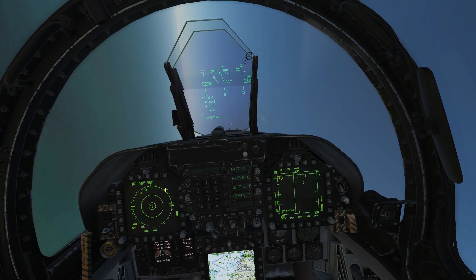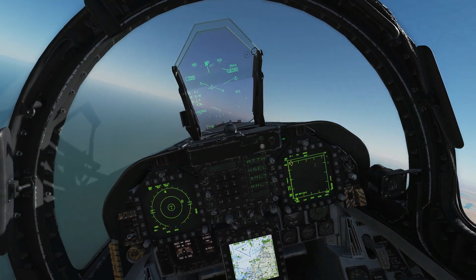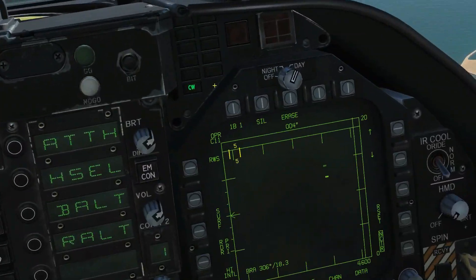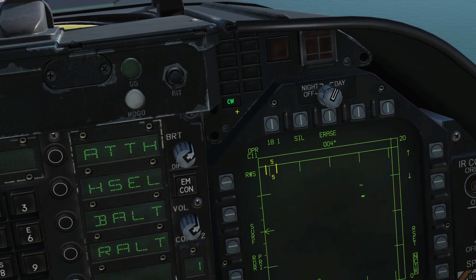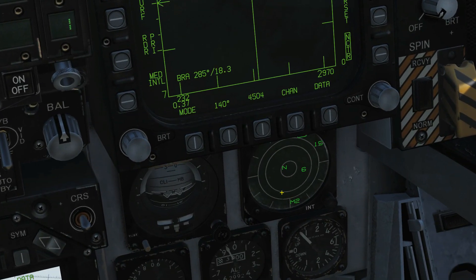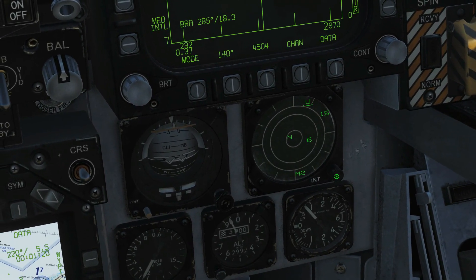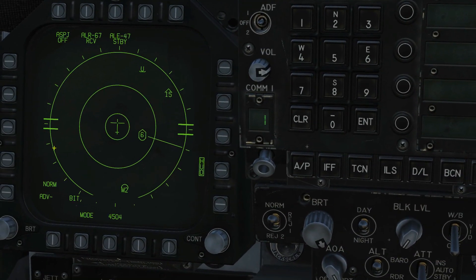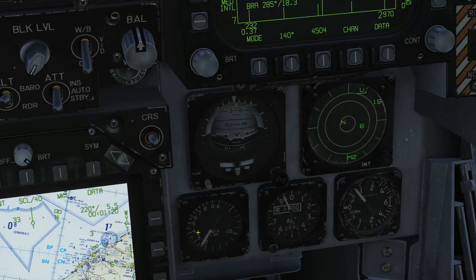If we level out, that missile is actually still chasing us — and yes, you can see the missile is still coming after us. We've also got continuous wave here, which means it's a radar supporting a missile. I should point out that we do actually have a analog display for the RWR down here where we can change the brightness, but by its location you can tell it's very much secondary to the digital display on the EW page.